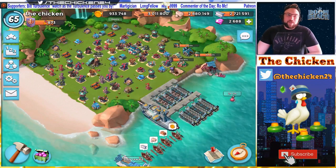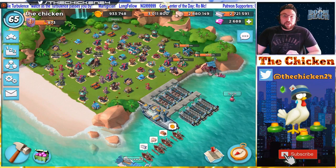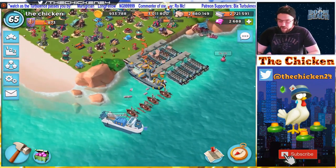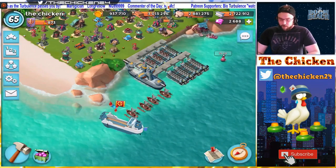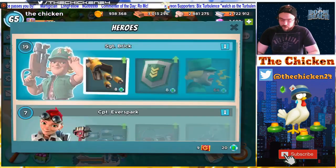Hey guys, chicken here bringing you another Boom Beach video. In today's video we're going to be using the hookahs and the cluster grenade to take on Dr. Terrence. I'm probably not going to use the cluster grenade the entire time, but we're going to go over the first part, collect that trap trader ticket and some Intel, and dive right into it.